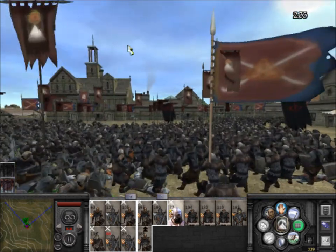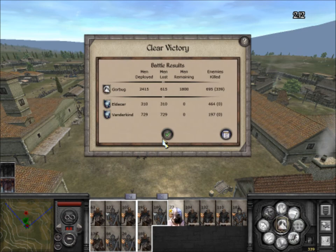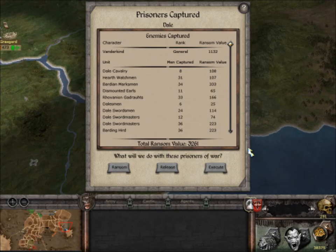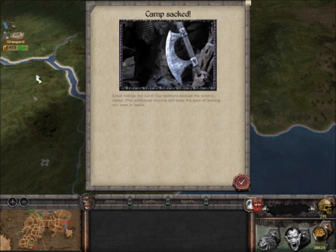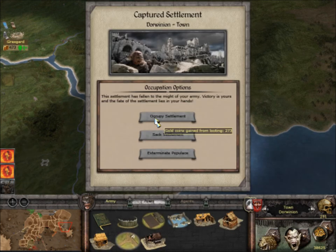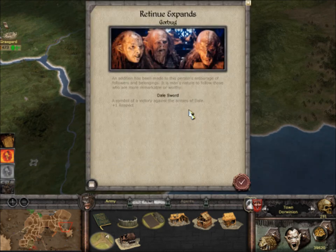Now we win! We did okay. See you on the campaign map, people. What do we do? We execute. You're gonna run away, or die. I like these, these are my favorite. Dale sword. Spear of Rovano - the mighty spirit was made by the finest smiths of Rovano. That's what gets my respect.